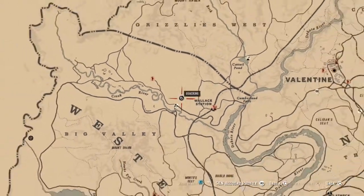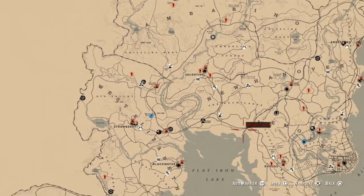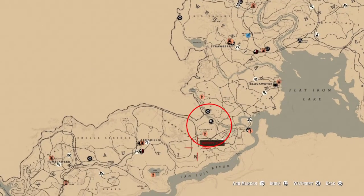Harriet can be found any time of the day in three different locations: one in Big Valley, north of Little Creek; another one in Le Moyne, north of Le Gras; and the last location is in New Austin, north of McFarland's Ranch.